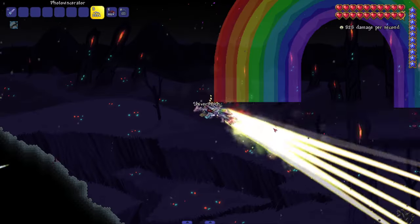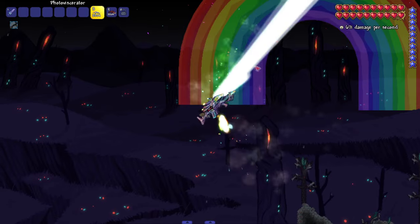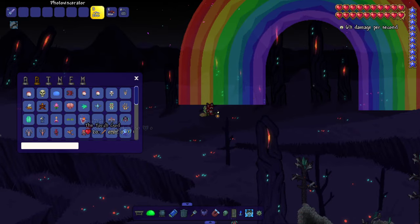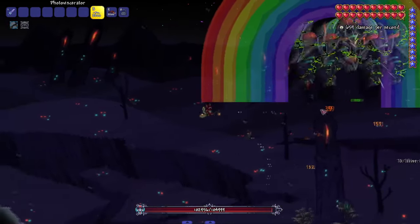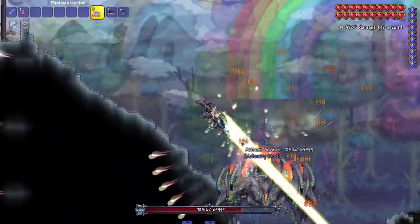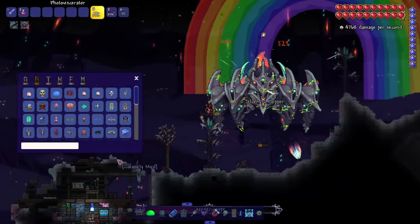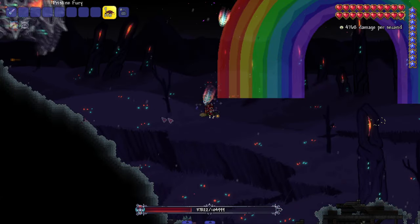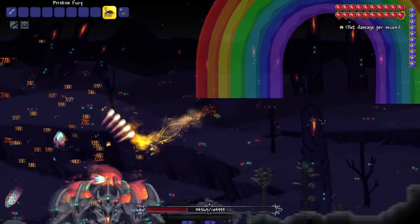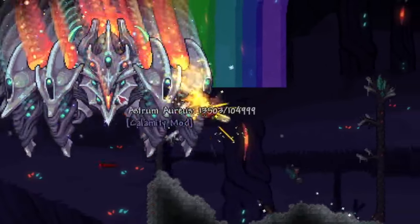The Photo Viscerator — oh my god, I like this one even though I wouldn't consider it a flamethrower. It's amazing — I like the rainbow from it. Let's bring out a big enemy. We literally got a concentrated laser beam of heat — very sick. This is probably another top one. Calamity is going to take up like the top five favorites. The last one is Pristine Fury — I expect pure greatness. Okay, not as cool as the last one, but the Photo Viscerator is way cooler.